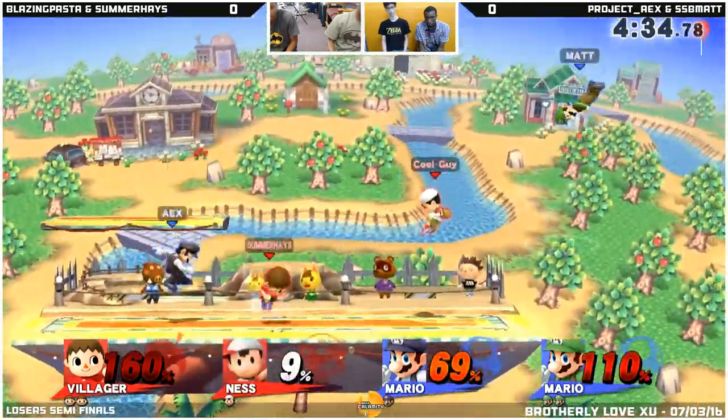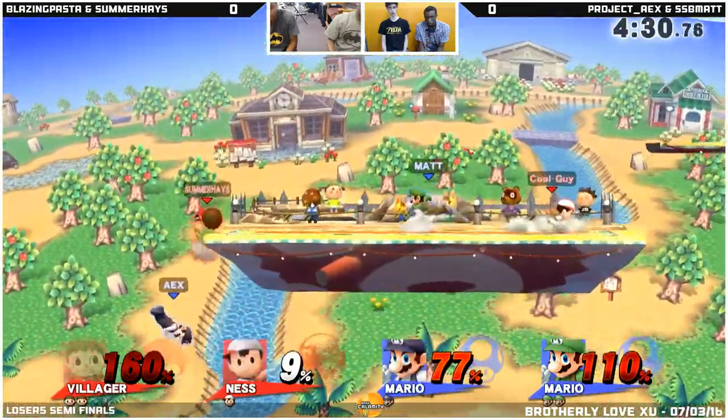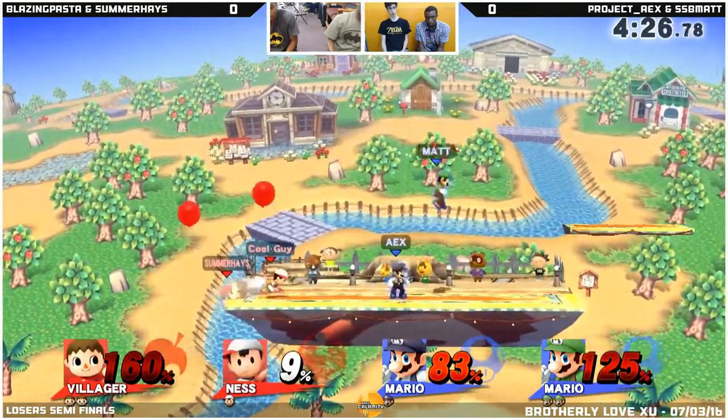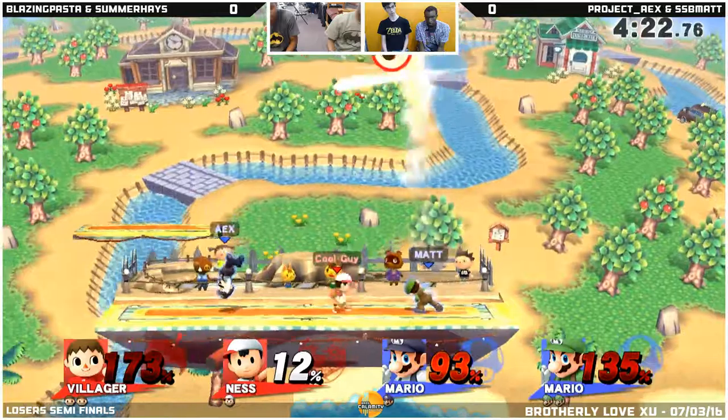As soon as I've mentioned them, they start to rack up on that blue team, so it's starting to look a little bit in favor of the red team here. Summerhaze is at 160, though. He's gotta be really careful how he's approaching these Marios, because one slip-up and that'll definitely spell death.